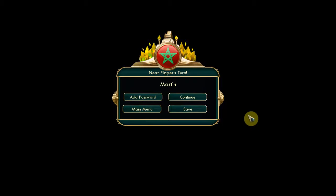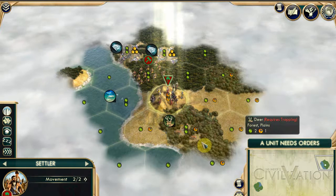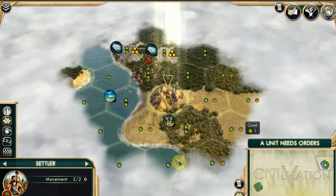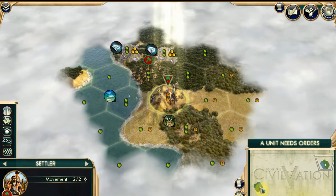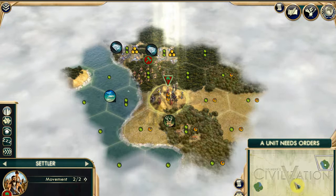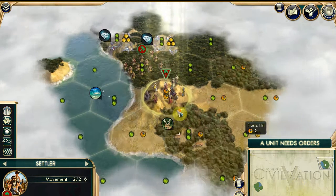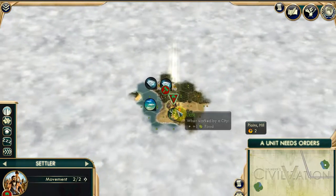Hooray! I am ready to go. This is the interface - I'll talk about things as and when they come up. I guess that's where I am and that's where you are. We're actually quite close to each other because we're off the edge of the world. This is quite different from Civ 3 as I remember it. It's plush-looking. You can zoom in with the mouse wheel and zoom out.